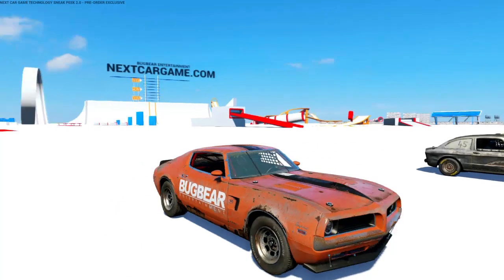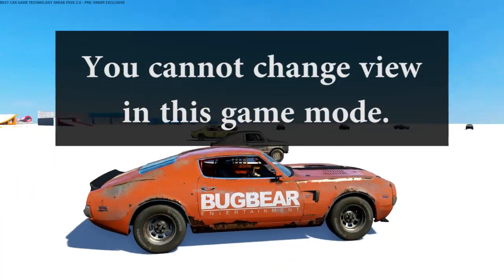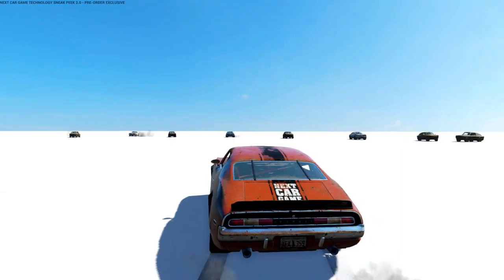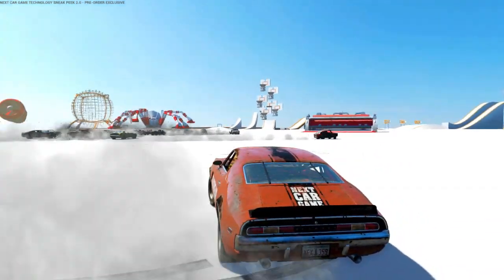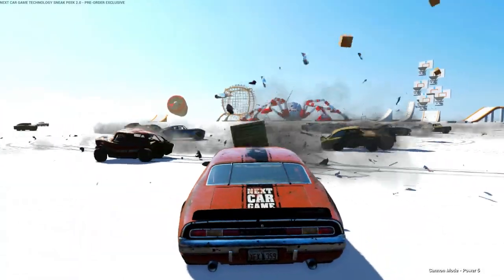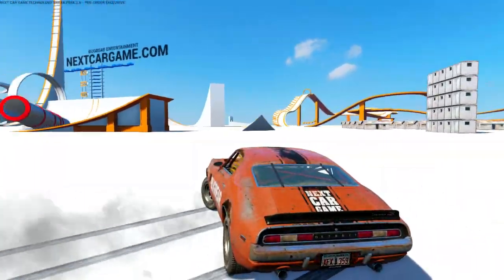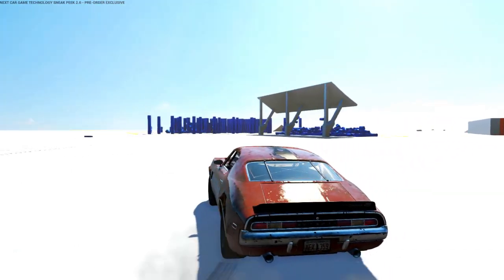If you buy the game now, you get what's called the Technology Sneak Peek, which is an extra game mode. It's a big sandbox with all kinds of stuff you can do. You can choose anywhere from zero AI cars — just you — up to 23. During this game mode, no matter how many AI cars you have, you can disable them at any time in the menu so they'll just stop, or you can have them going and it's demolition derby madness. There's also a mode where you can shoot things at them — in multiplayer with AI it shoots crates, but if you're by yourself it shoots giant cannonball things.